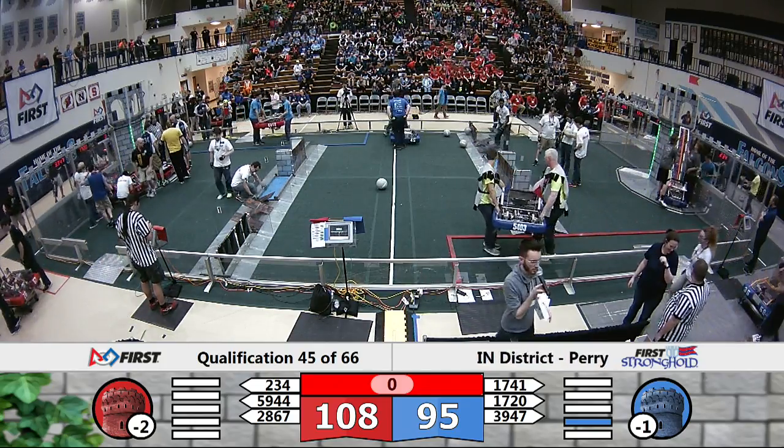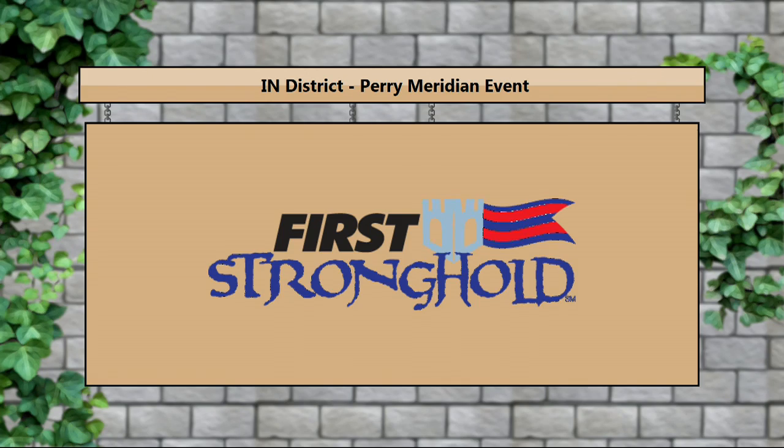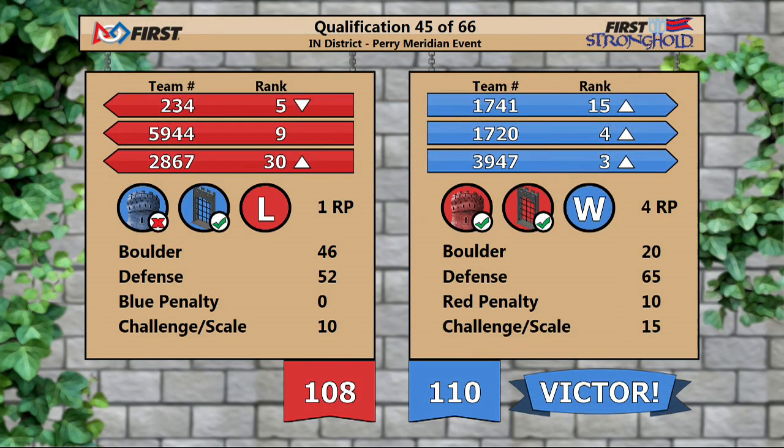We're going to be getting your official scores now for match 45. That's going to be your Blue Alliance in a close one, 110 to 108. Blue Alliance picking up all four available ranked two points in that one. Last Crusaders move up to third, Big Skiers move up to fourth. This match is going to bump Cyber Blue down a notch in the ranking position.